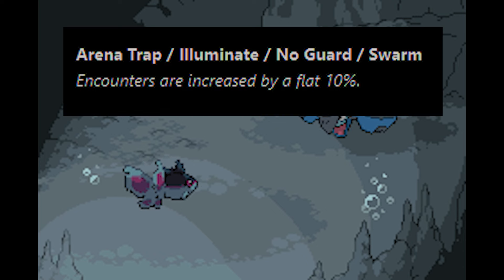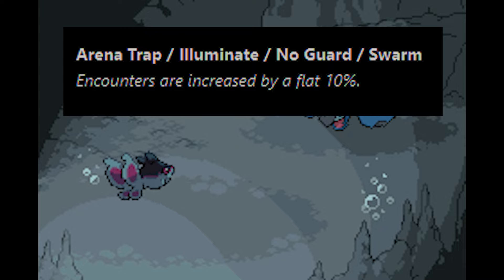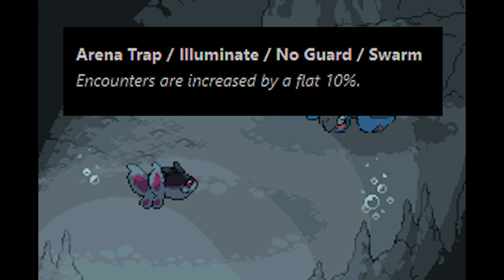Before we start at any spot, make sure you're using a Swarm, Illuminate, No Guard, or Arena Trap Pokémon at the lead of your party during the hunt at any of these spots in order to increase your encounter rate.